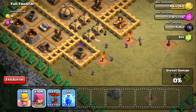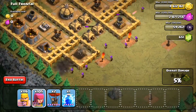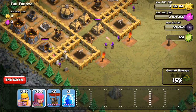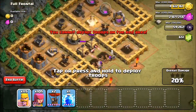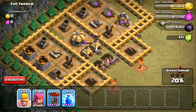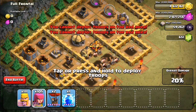The aim is to take out those two air defenses, and then you can use a balloon to take out the rest of the map as there's no time limit. You've got to try and use as few troops as possible. The last level gives you 800,000 gold and 800,000 elixir, which is definitely worth it.